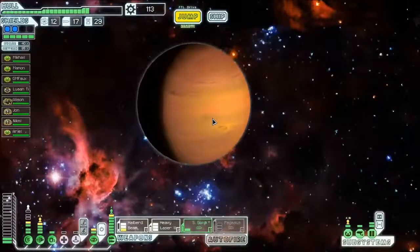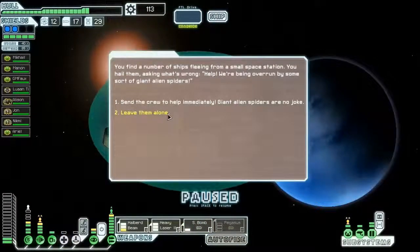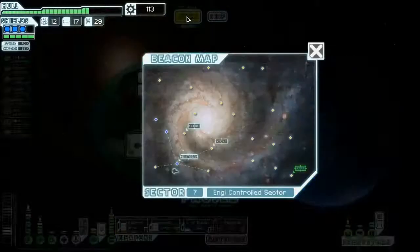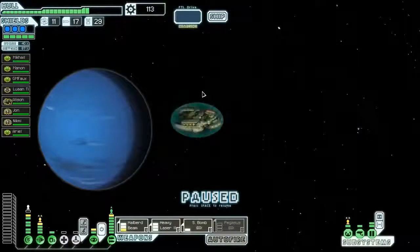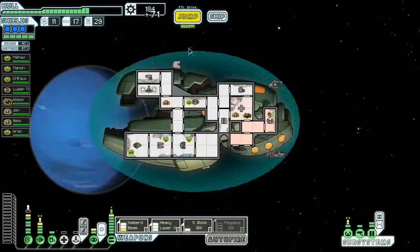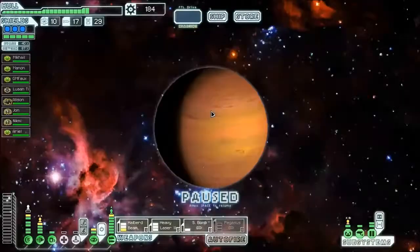Hey, by the way, you want me to sell you some drone parts and crap? Giant alien spiders can suck it. Alright, two stores. I have 65 scrap. I'm going to visit this one first, because I think I can push both.